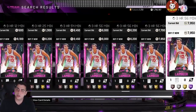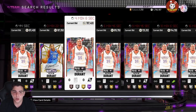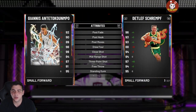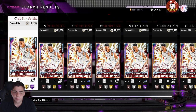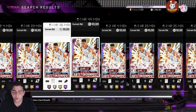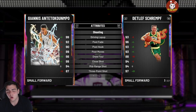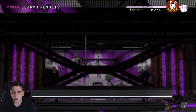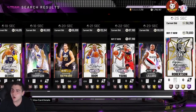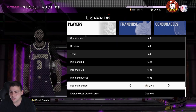Right there I would have made about 20,000 MT off that one snipe. So here's my main MT-making strategy: Giannis Antetokounmpo galaxy opal goes for around a million MT. I picked him up for around 1 to 1.1 million, listed him for 12 hours at midnight eastern, and the next day he sold for 1.5 million on Xbox. For some reason, high-tier cards listed for 12 hours sell for much more — it's happened with Giannis, LaMelo Ball, and other high-tier cards.